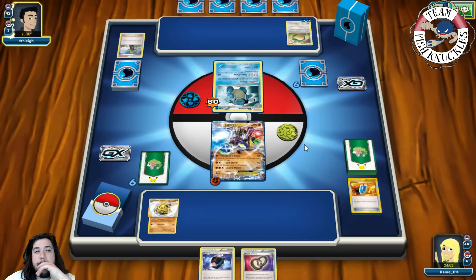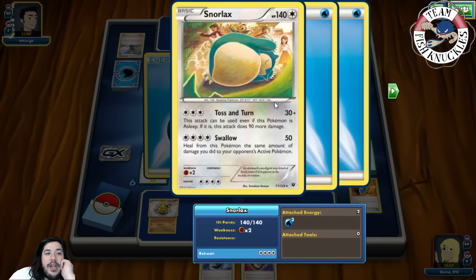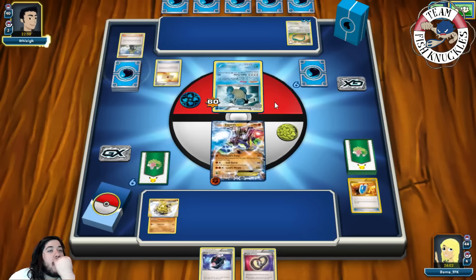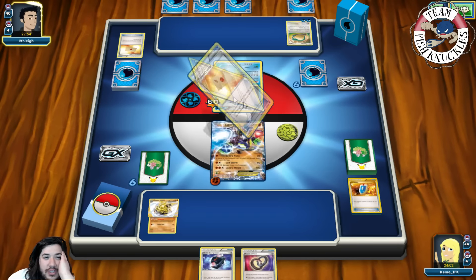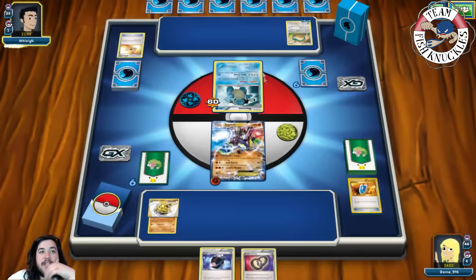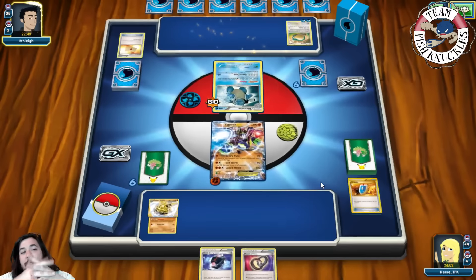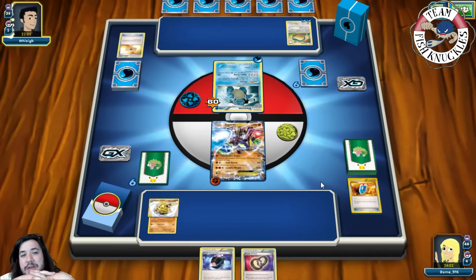They do 80 damage. Their Blastoise loads up — looking at four water energies, could do 110 with Blastoise. I still can't believe we got Delinquented. I wasn't sure what to keep which is why I discarded the Via Seeker — I thought Puzzle of Time was probably better to keep but I guess the Via Seeker was the better play. Three, then four water energies attached to the active.